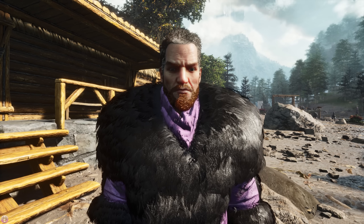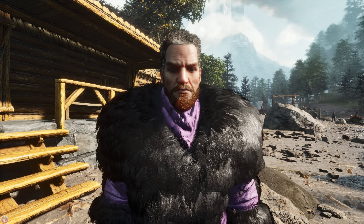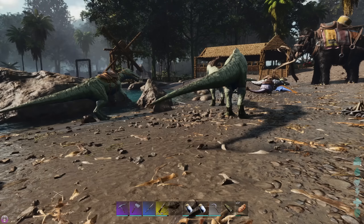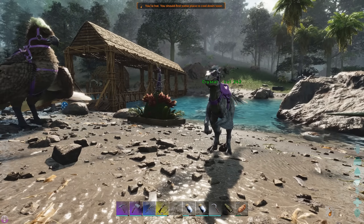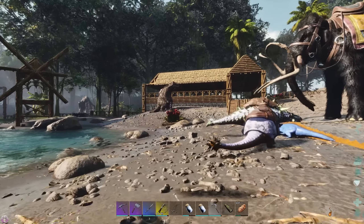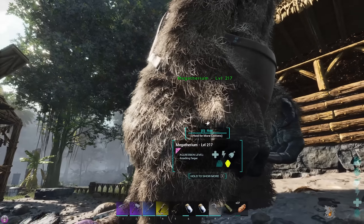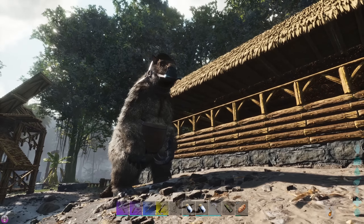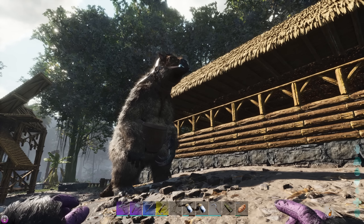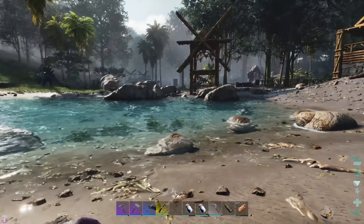Plan of action today: number one, we're gonna go pay Evo a visit. We need to steal an item of his clothing. I also wanna see how his building is getting along. Last time we went over there he had a huge base — I thought he was gonna be living in a hut, but he was in a massive base, and apparently it's even bigger now. He's not online, which means we may need to sneak into his base and steal an item of his clothing.